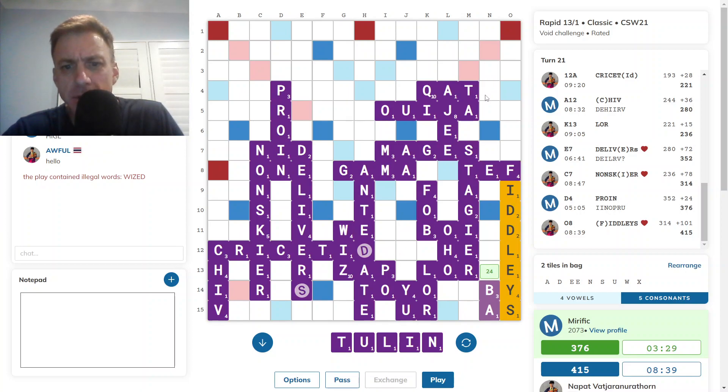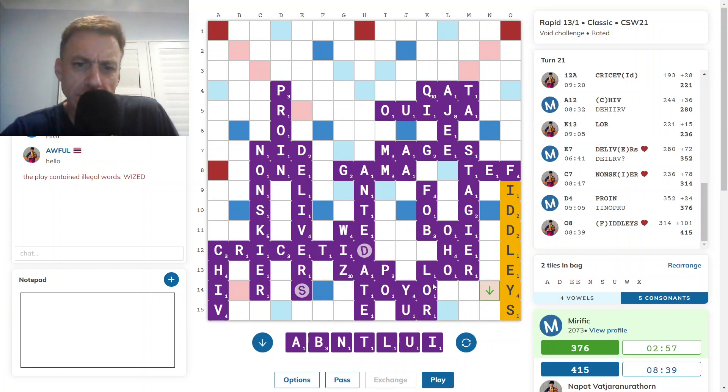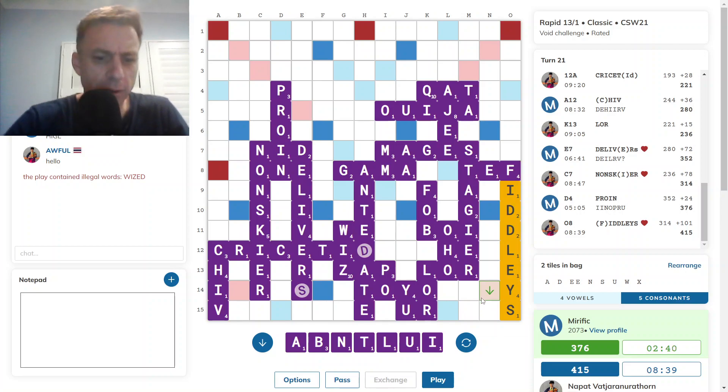If opponent picks the S up, he'll get CATS and something else, and then my goose is cooked. Niddy is good. I wonder if there's a bingo ending in an I — it's a long shot. I'm not seeing it. Going with BA.